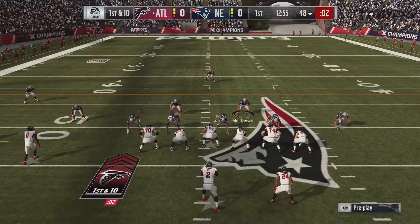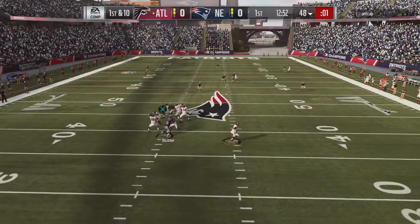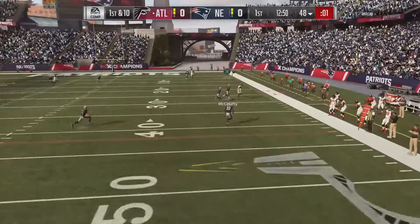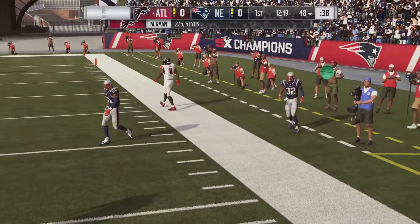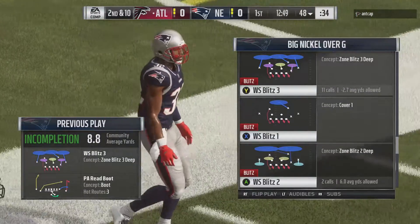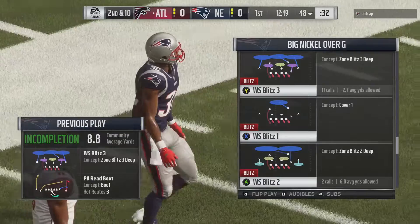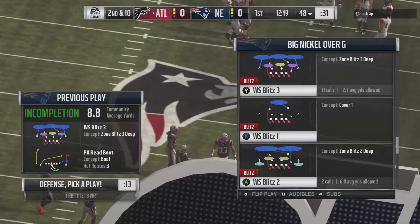Because he's a safety, you can cross man with this position. That allows us to place him into an assignment on Julio Jones. When the ball is snapped, the cross man angle will smother the route. You can see Julio Jones has really good route running speed, definitely more so than OB Melifanwu of the Patriots, who is a depth safety. You do not have to have a player with elite coverage ratings to make this work.